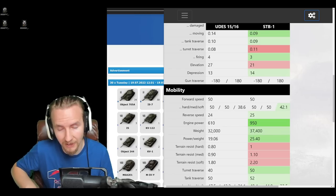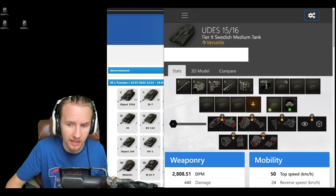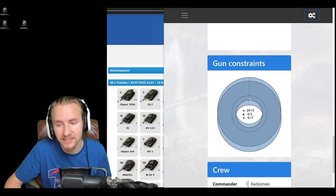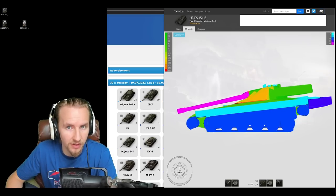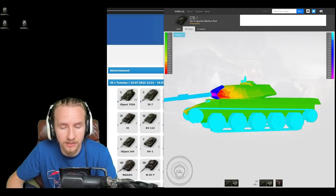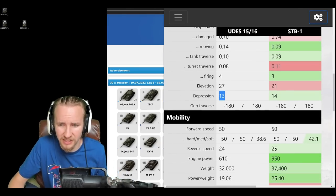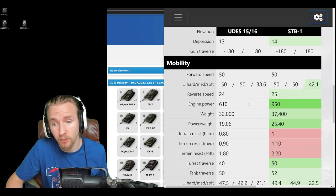One of the strengths of the UDES 15/16 has to be the gun depression — 13 degrees is absolutely outrageous. But let me clarify something important: the UDES's gun depression is actually incredibly awkward. It has six degrees on the turret and then seven degrees for the hydropneumatic suspension. Unless you slow the vehicle down to use the hydropneumatic suspension at the back, you've only got six degrees. Compare this to the SDB1 which has eight degrees of depression before it even uses its hydropneumatic suspension, then gets an additional six — making the UDES feel very disappointing.